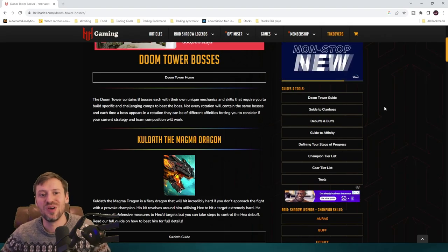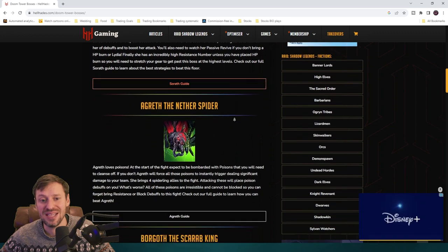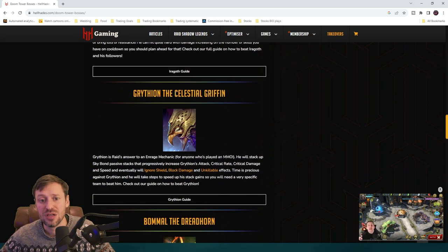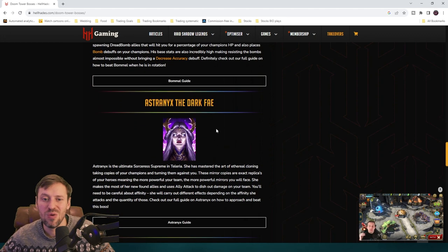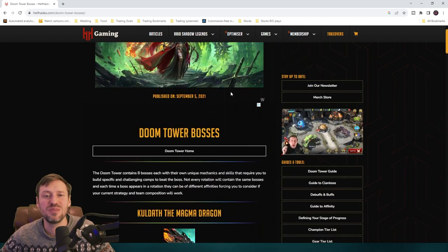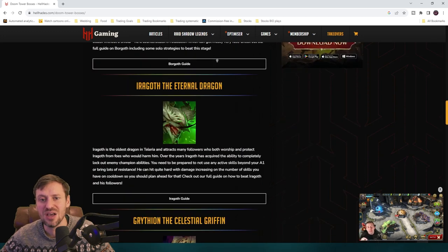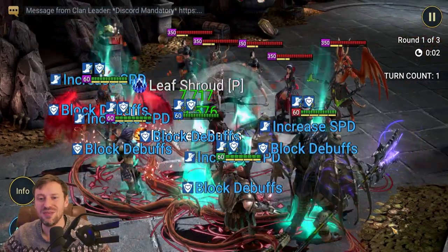Let's quickly look at doom tower bosses. Magma dragon — easy. Frost spider — easy. Net spider — yes. Scarab — probably not a great option. Eternal dragon — yes. Griffin — great option there as well. Dreadhorn bomb and dark fey — I'd say no, there are definitely better options. But you can see he's basically going to help carry you through over 60 to 70% of the doom tower bosses.